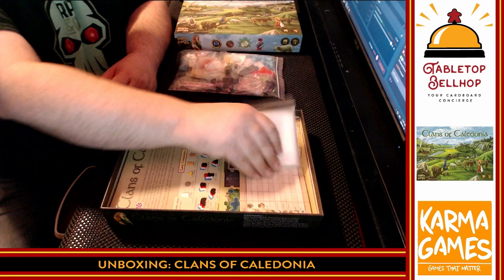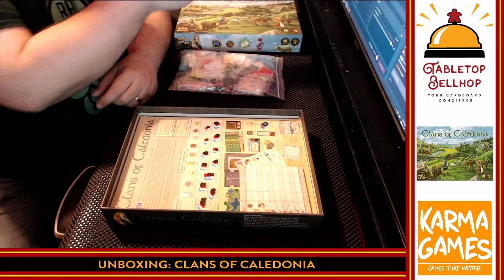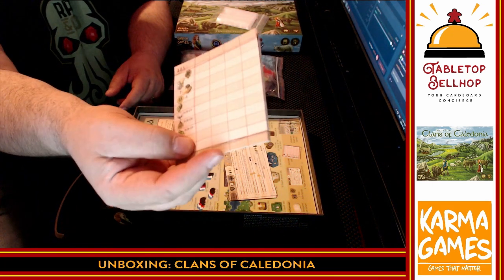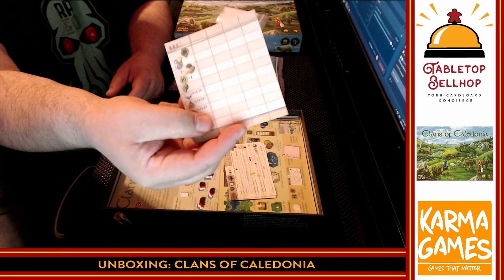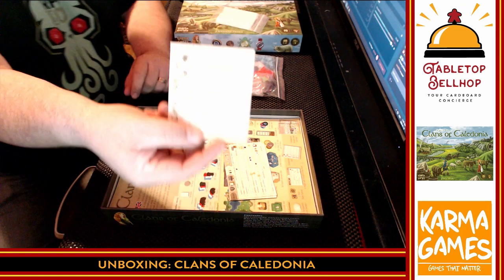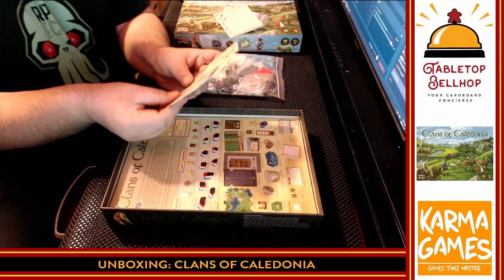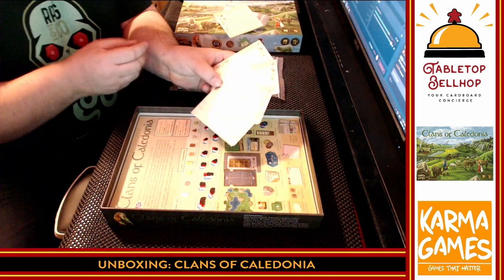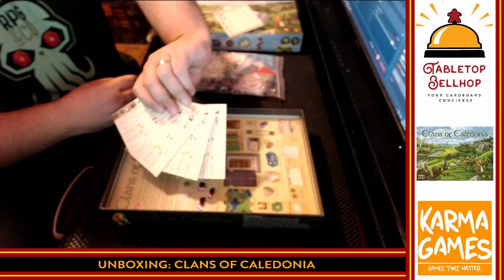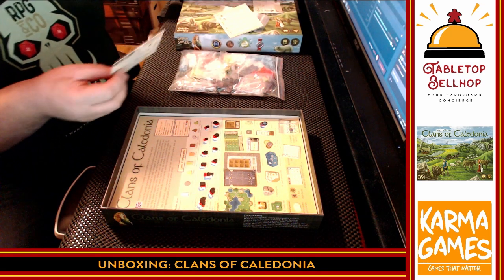A bag of baggies — big thumbs up for that. Love it when companies include baggies. You know it's going to be a complicated game when you've got one of these scoring pads — we're going to call it the 'glaring pad.' All icons, so it's language independent, which is a good thing. And summary cards — four summary cards, two-sided. Yeah, this doesn't look like a light game.